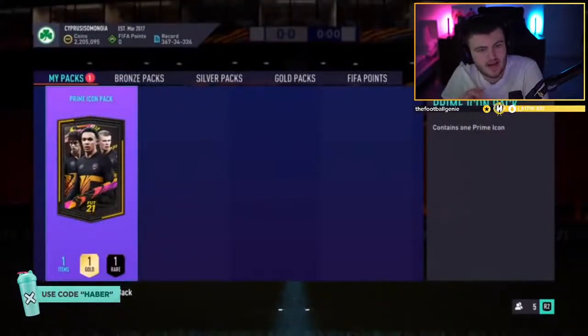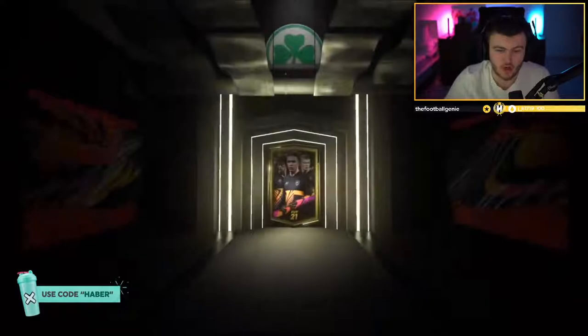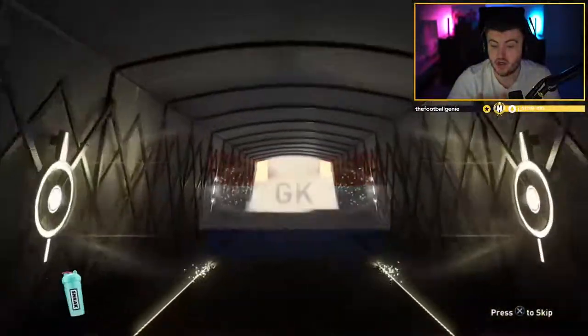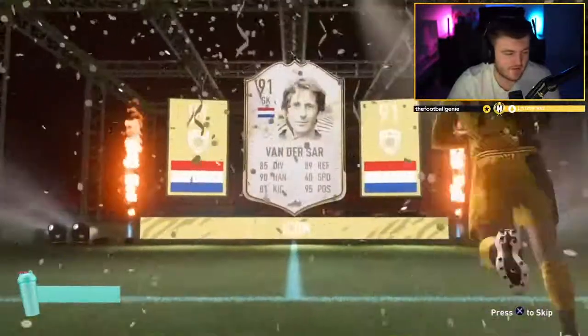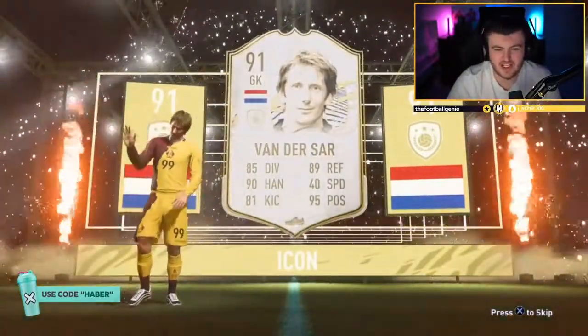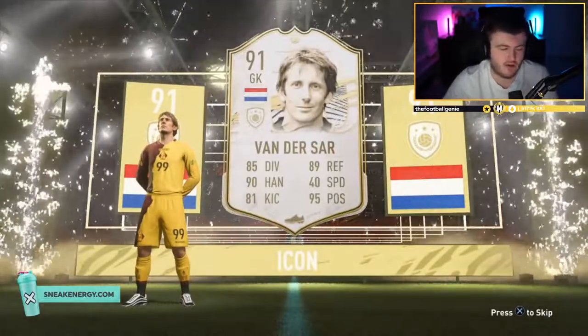Last one for today's video is actually going to be a prime icon pack. We're ending it off hoping for a Dutch, Brazilian, or French flag - or Cameroon, Hungary. Dutch goalkeeper - it's going to be Van der Sar. 91-rated Van der Sar. That is pain. We're ending it on United legend Edwin Van der Sar - one of the best goalkeepers to ever exist. Not the worst in the world, but not great.